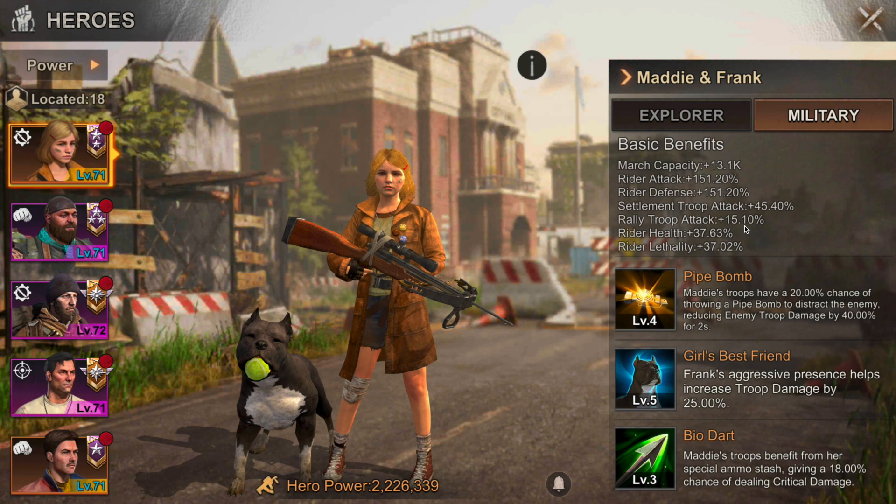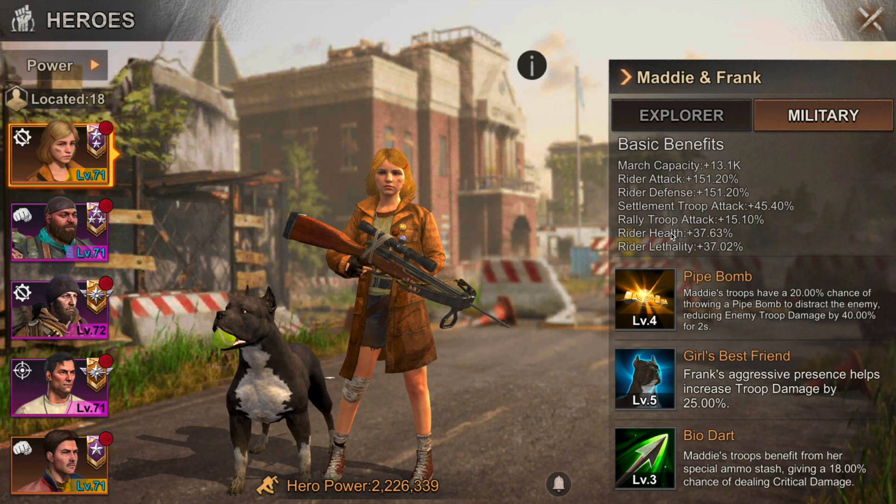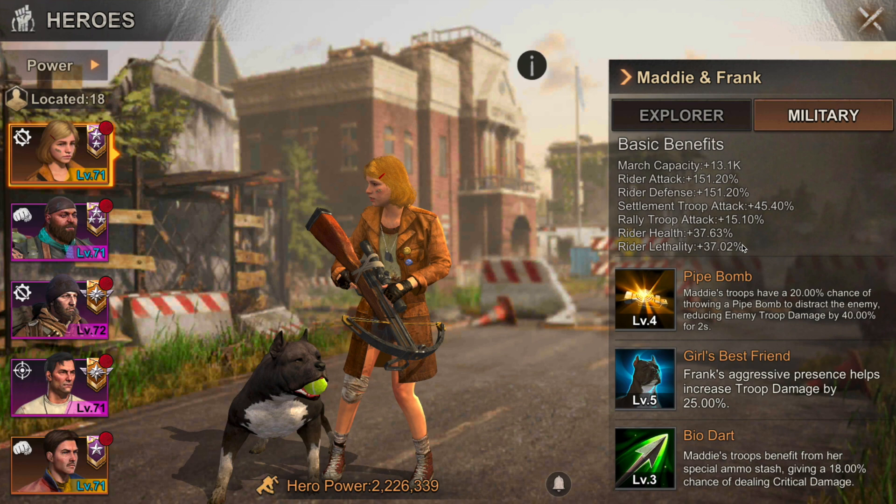The fourth skill is rally troop attack at 15%, meaning if Maddie is the rally lead, she will add 15 more attack to the entire rally. The rest of her stats — rider health and lethality — are just more boosts for the rider class specifically.